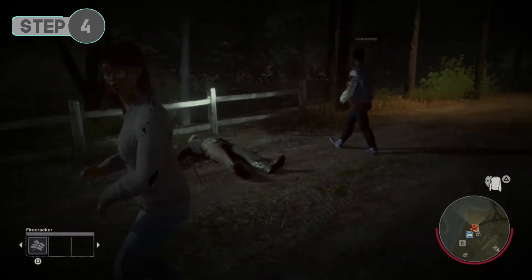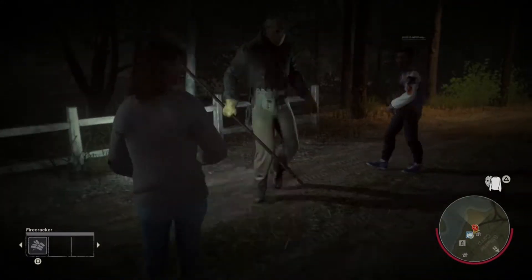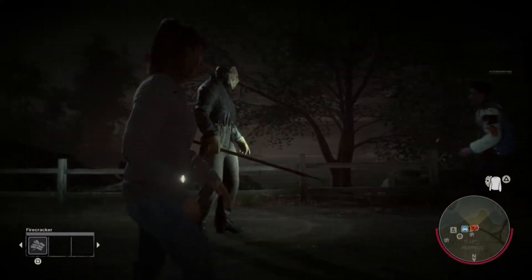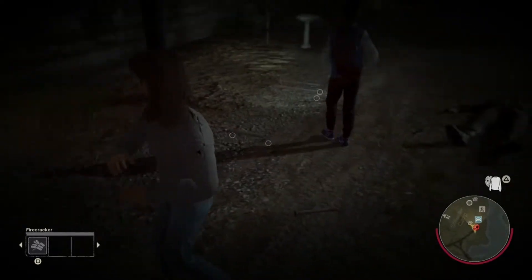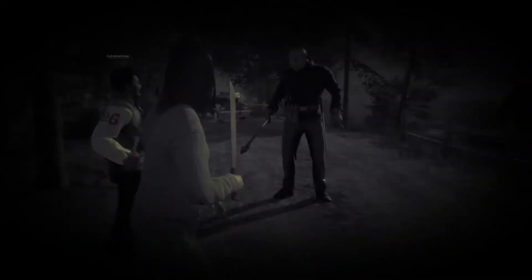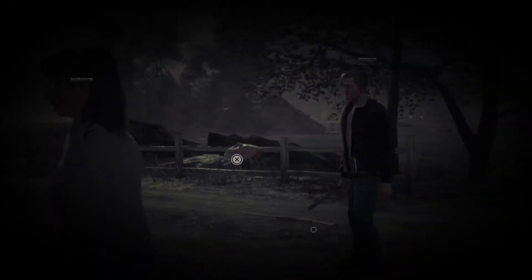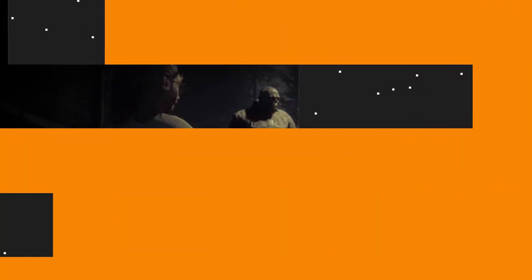Step four: you need to take off Jason's mask. This can be easy or quite difficult depending on which Jason you're playing against, as each Jason has different stats. Either way, all you need to do is gang up on Jason and keep hitting him until the mask pops off — it might pop off in one hit or maybe even ten. Being Buggzy is recommended as he is the strongest and can do the most damage. Once the mask comes off, make sure Tommy is the one who grabs it.